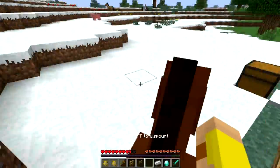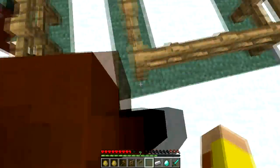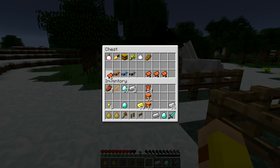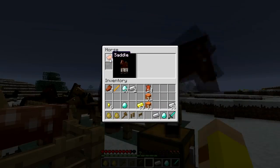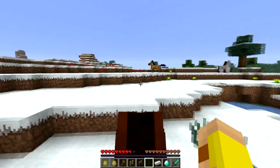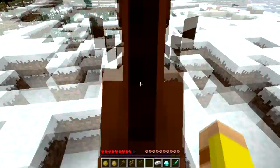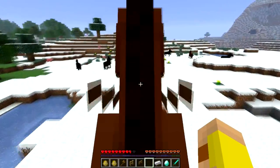Now he's tamed but I can't control him yet, so I'll get off him. I can place a saddle and armor on him — I'll put it right there — and now I can drag it onto him, go super fast, and ride him. They jump super high and you can get them to go up mountains so you don't have to jump every time, but it's useful for crossing ravines and things like that.